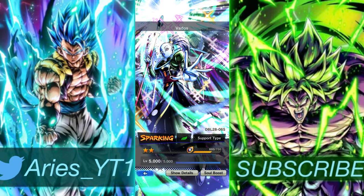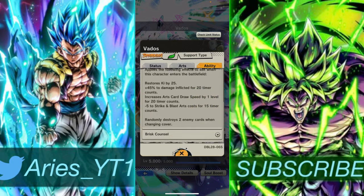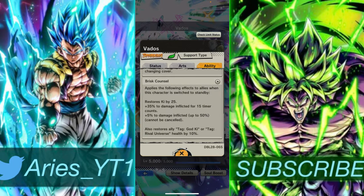Vados is my nightmare. Every time I see her on a team I just want to cry because she's so good. She is the epitome of support units. She has card draw speed every time she enters the battlefield. She has good damage and she destroys two cards on a cover change - like, what doesn't she do?